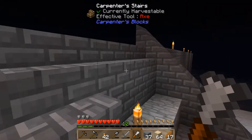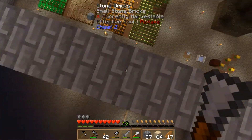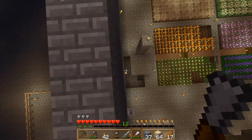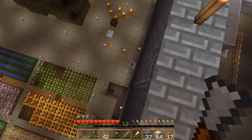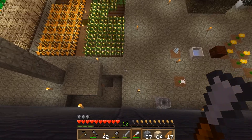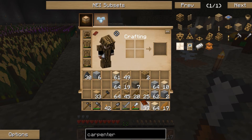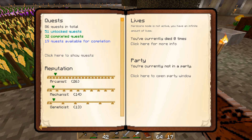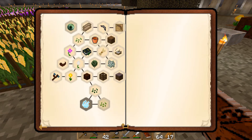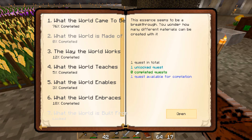Anyway, we're going to get back and see what quests we can complete — if I can find where the ladder has gone. Got the quest book on me. Checking 'What the World Came to Be' — we're waiting for the nature seeds to grow. Let's look at 'What the World is Made Of' — there's one quest available for completion: 'Infusion'.